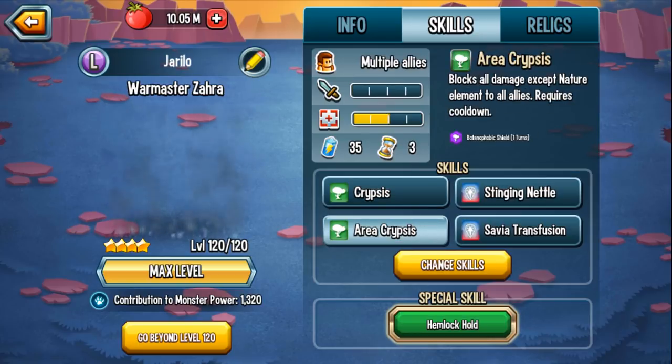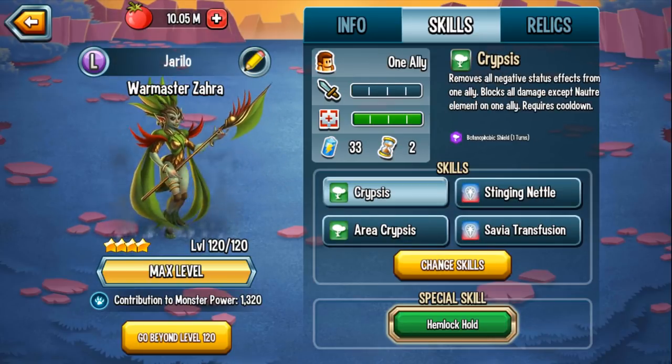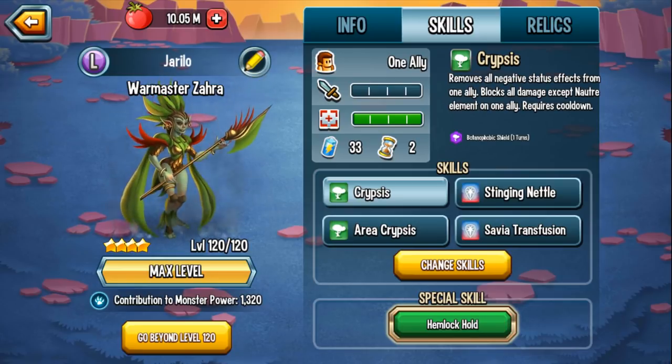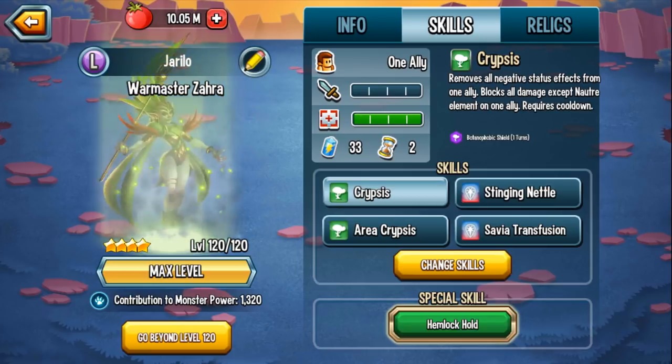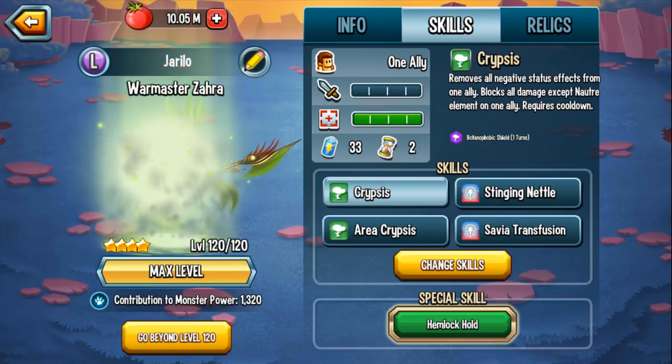Now you'll notice that she has pretty high cooldowns — 4 turn cooldown, 3 turn cooldown, 3 turn cooldown, 2 turn cooldown. And she doesn't really have any common nature skills. Like, I was really expecting some healing skill, some life regen, maybe a stamina regen, some sort of protection. When I think nature monster, I think of a healer, and she doesn't really have that.